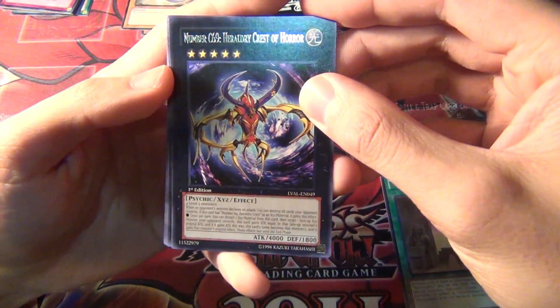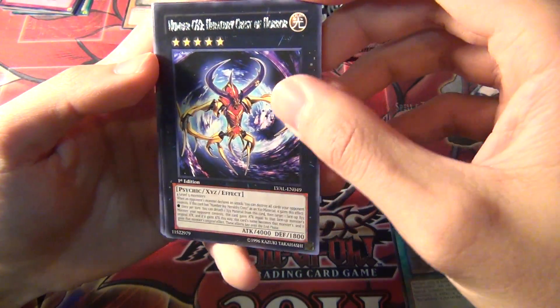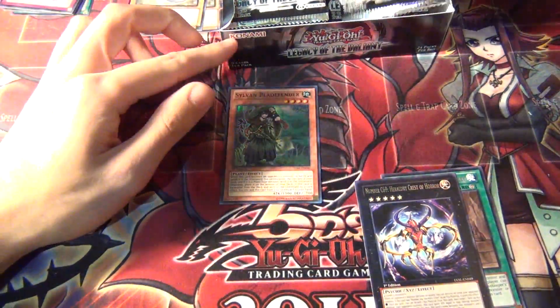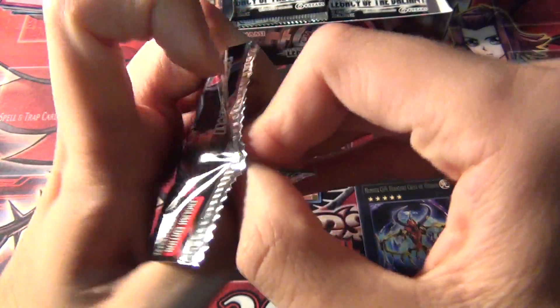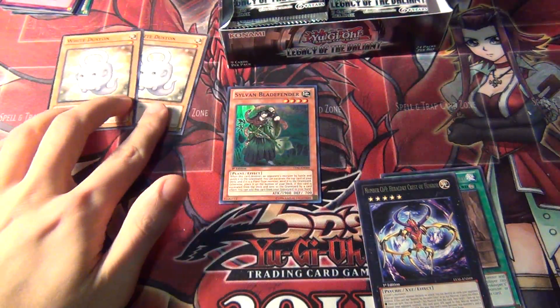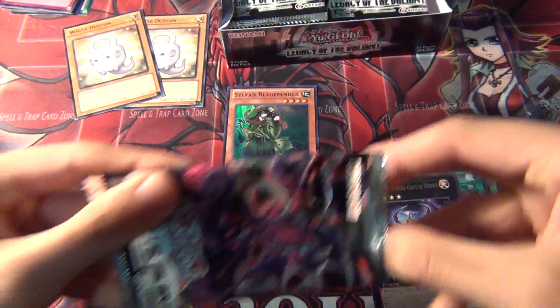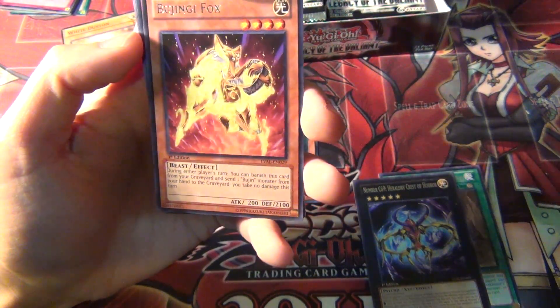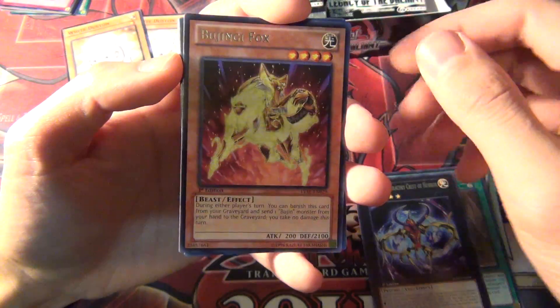Number C69, Heraldry Crest of Horror again — another one of those. I'm not really going to spend too much time on comments in this video, so hopefully it's going to be a lot shorter and I'll just be straight to the point. And if you were paying attention in the last video, you may have noticed that I made a mistake — I thought I only pulled one White Dustin, but I actually pulled two. Bujinji Fox — I think I pulled one of these in the last one too.